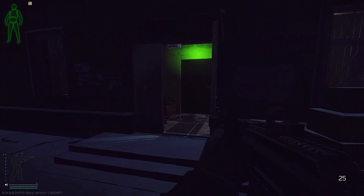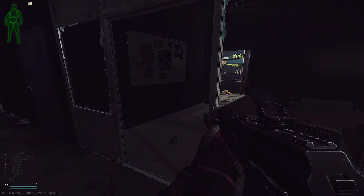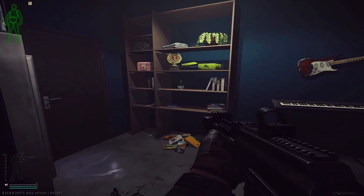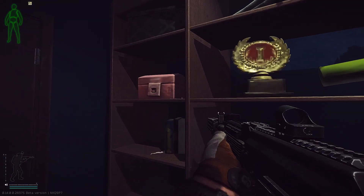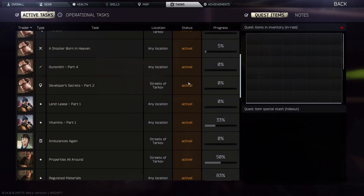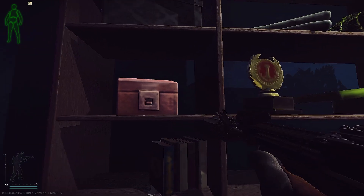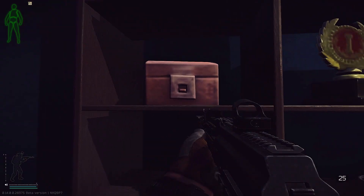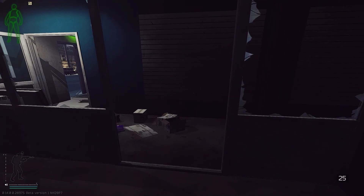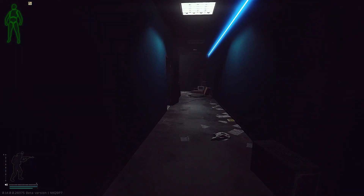In this building, the key I think spawns here every raid. I've found it every time I came in here looking for it. This is where I found it the first time, up on this box, and I think it spawns anywhere in this building.